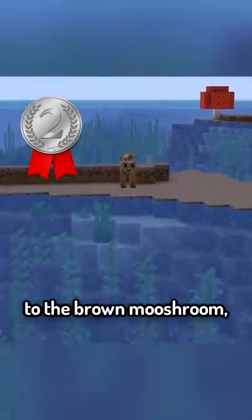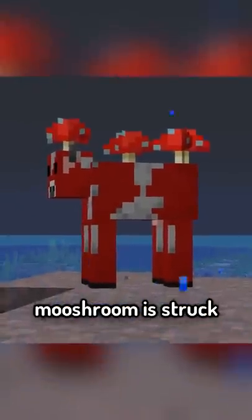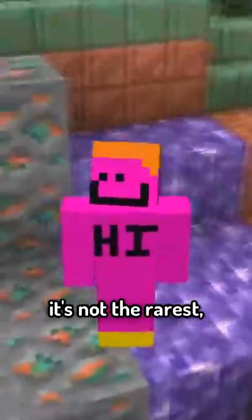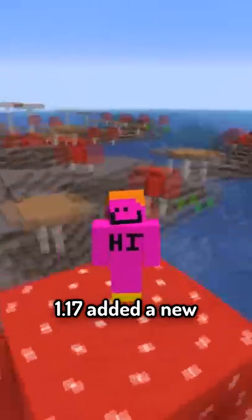Second place goes to the brown mooshroom, which can only be found naturally if a red mooshroom is struck by lightning, but after 1.17 it's not the rarest.